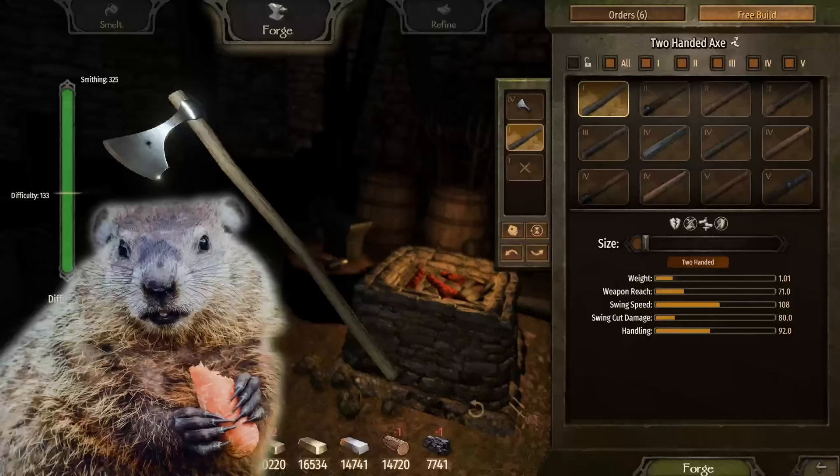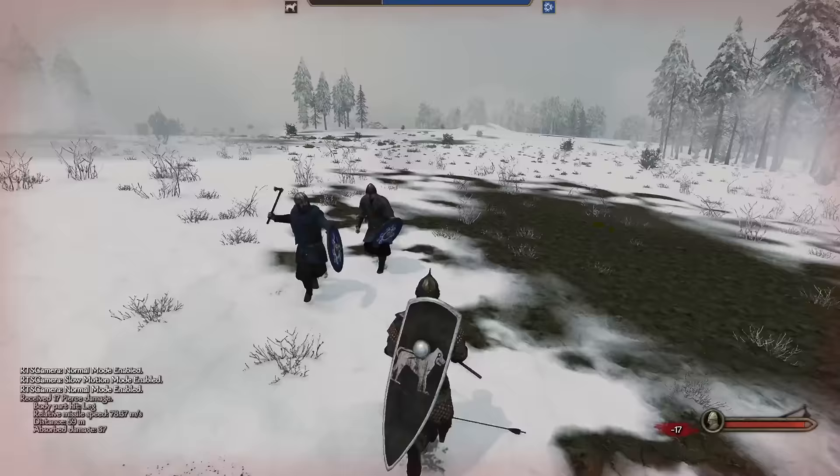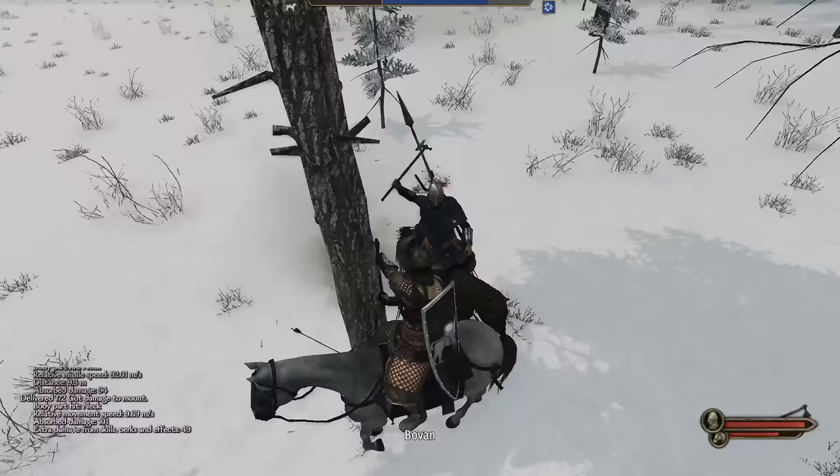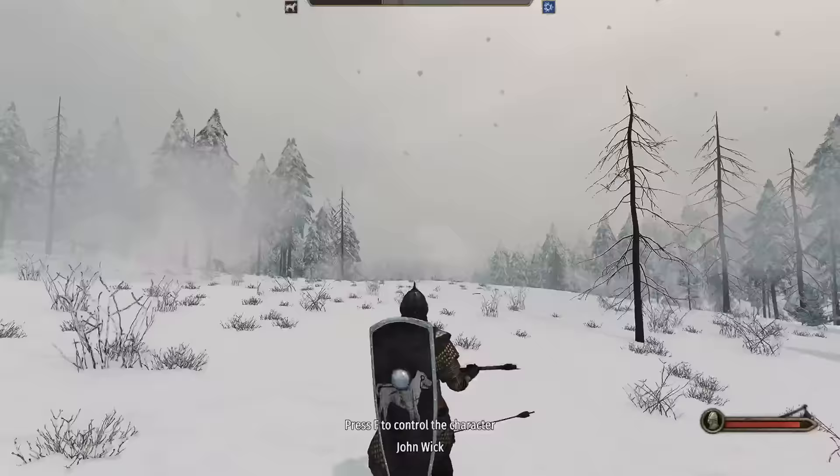If you've ever wondered how much wood a woodchuck can chuck — well, Bannerlord has you covered. At 108 attack speed, this two-handed woodchuck axe can chuck a lot. You might think the damage is low, but it's an easy one-shot for both armored enemies. We chop wood faster than the enemy, hence why he is doomed to fail. The range isn't terrible either, and we get a nice one-shot while mounted.